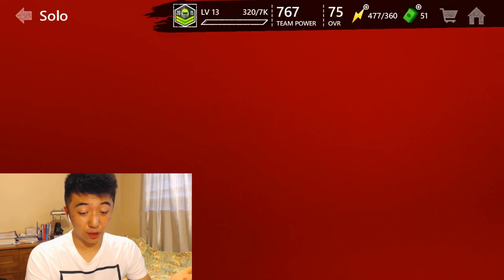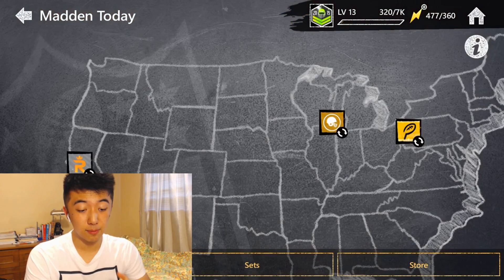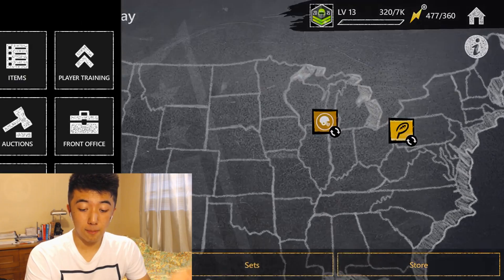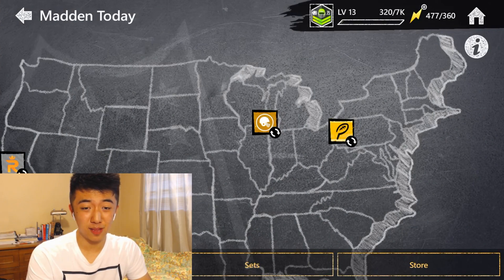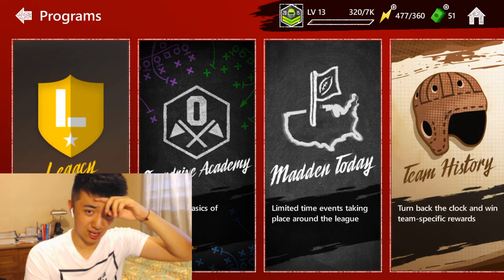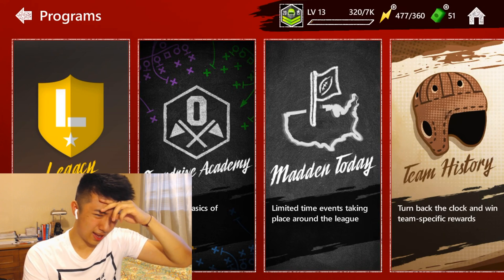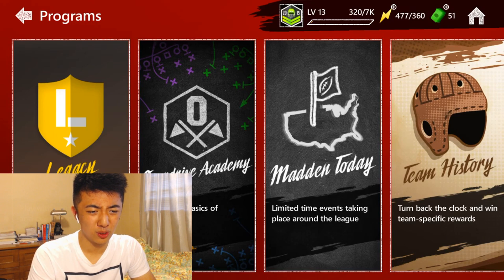If you guys have a lot of events or have been grinding a lot, you guys should be doing this: get below your stamina limit when your stamina refills. That's pretty much the best way you can maximize stamina use, because I know you guys love playing events. You guys love playing season mode too — I see a lot of you guys in the comments saying you're in like season 9 with two Super Bowls. I don't know why you guys flex those little season Super Bowls, but hey, you guys do you.